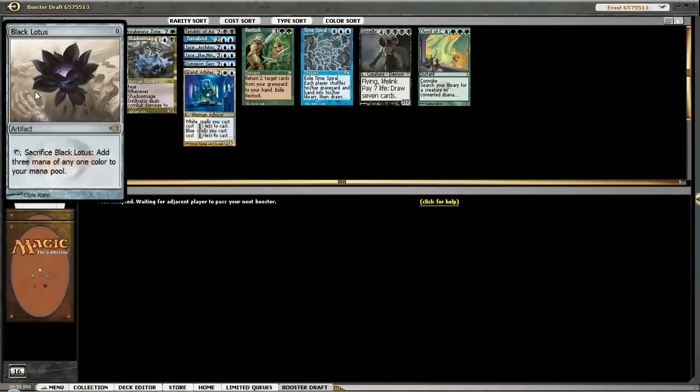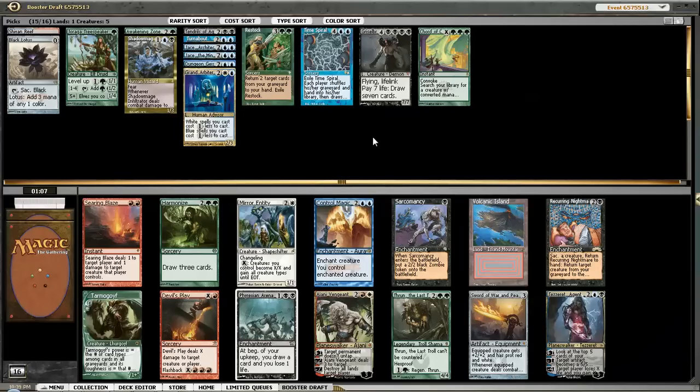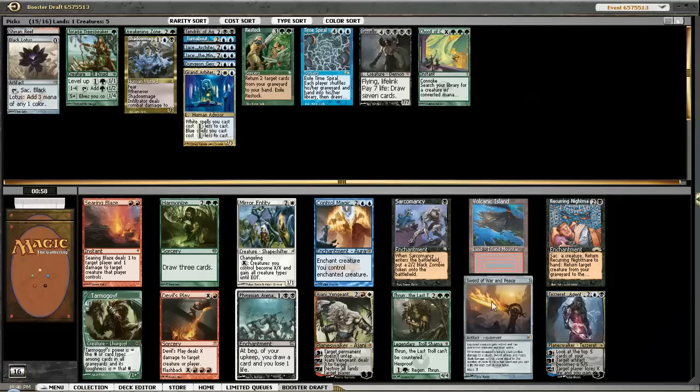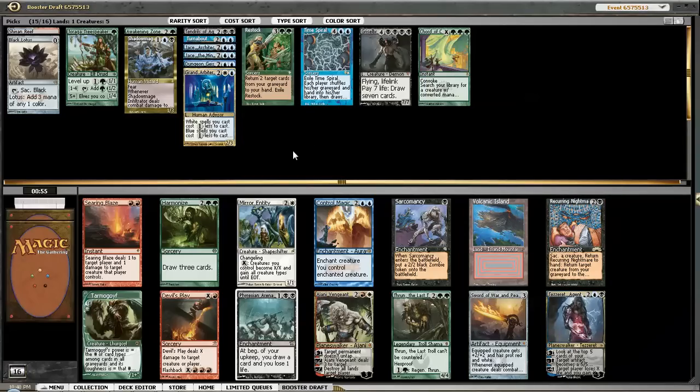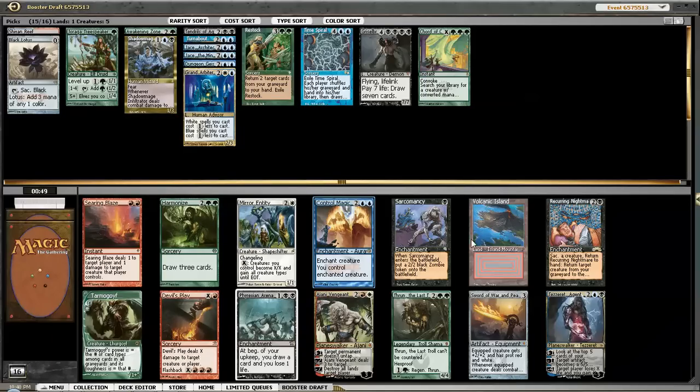Now we have a decent thing. Blue, Black, Green - this pack has so many good cards. This card is great to build around - I love Sword of War and Peace, but we don't have the creatures for it. There's Control Magic, there's Thrun, there's Harmonize. And there's a Volcanic Island if you wanted to go that direction. I'm just gonna take Control Magic - it's really good. Stealing their best creature, this is often a two-for-one. I have a deep-seated love for Control Magic.